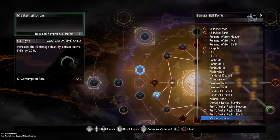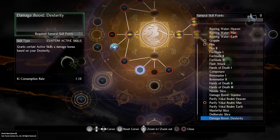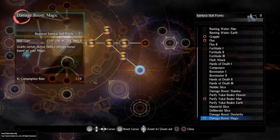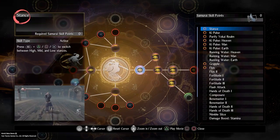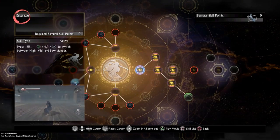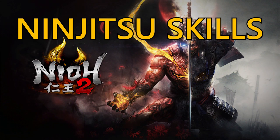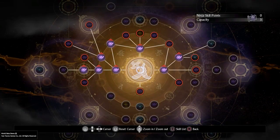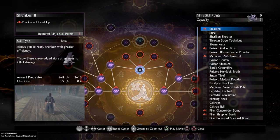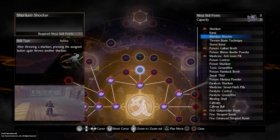Up next we're going to go over the Ninjutsu section, which utilizes different forms of traps. It gives you some boosts, you can use your shurikens. If you're struggling with an enemy you can employ paralysis or poison techniques. Any of those abilities will hopefully give you the upper hand as you're making your way through the Yo-kai in Nioh 2. None of these skills seem to be level-specific — providing you've got enough skill points, you'll be able to get whatever ability you want, as long as you follow your skill tree.